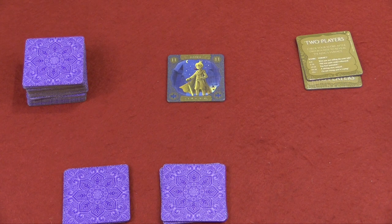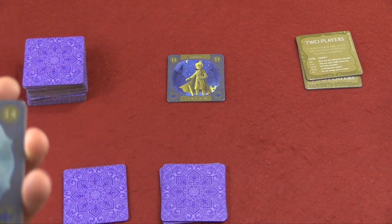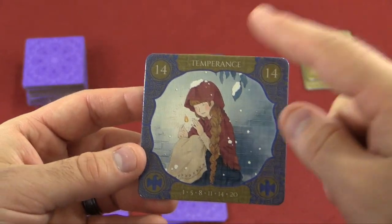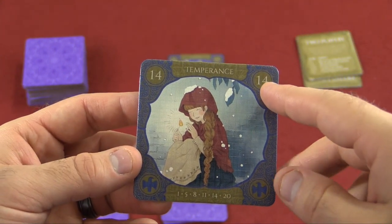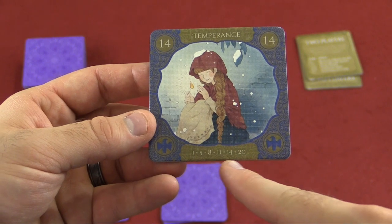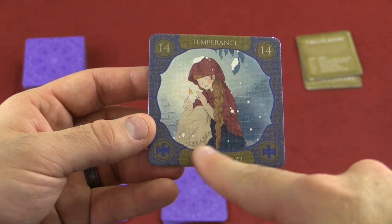This is Shahrazad. I'm set up for a 2-player game, but it can be played 1 or 2, and mechanically they essentially work the same way. I want to point out the elements on the tile first. There's the illustration, name of the tile, the number of the tile, the color, and down here it shows the other numbers of the same color.